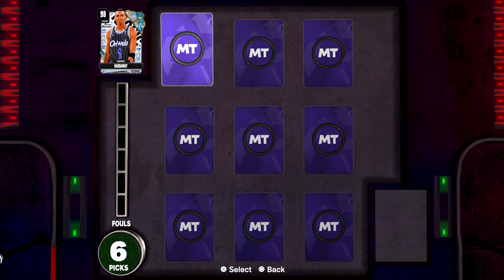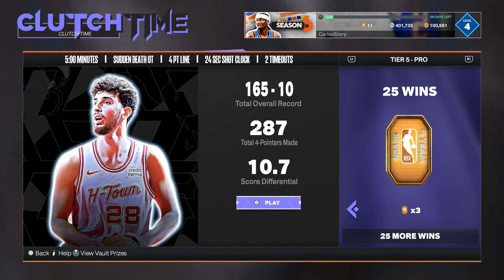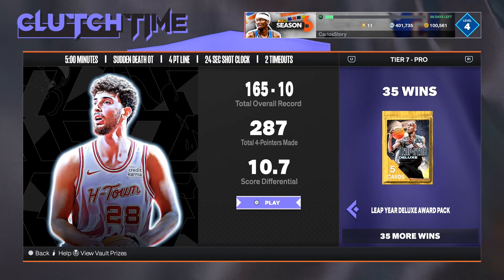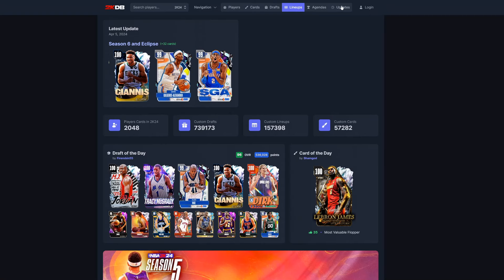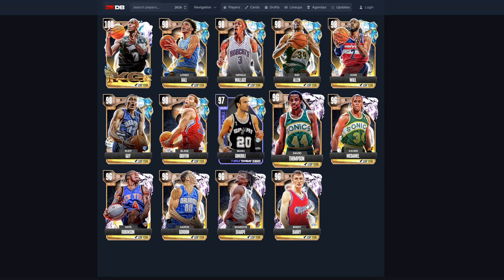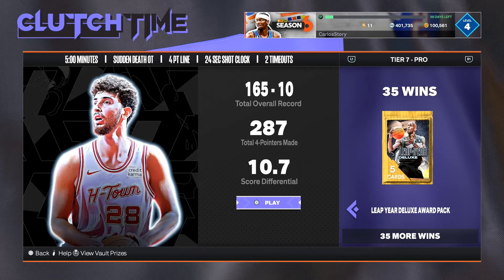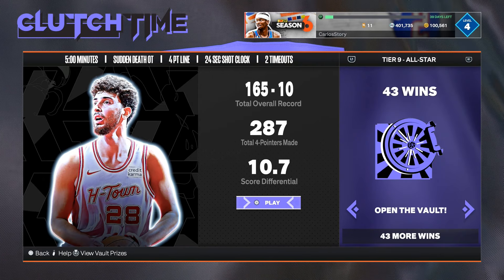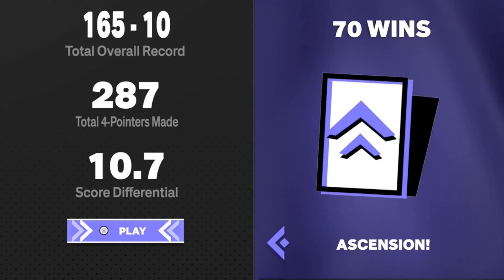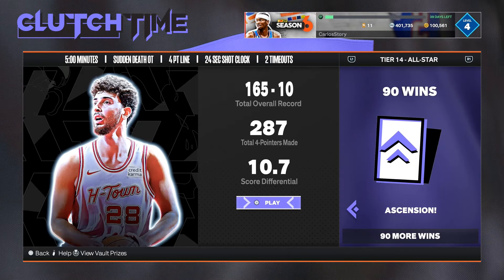Penny Hardaway is available through the ascension in every single game mode. In Clutch Time offline, there's also a Leap Year pack at 35 wins — guaranteed to get a player from that set, ranging from players like Lonzo and Kevin Nance. At 50 wins you get Lori, and at 70 wins is the first secret ascension in Clutch Time offline. There's another ascension at 90 wins as well.